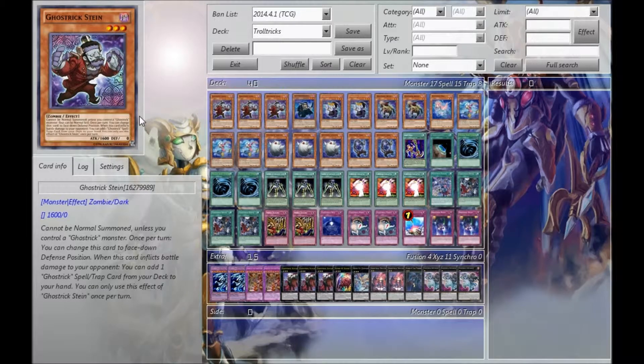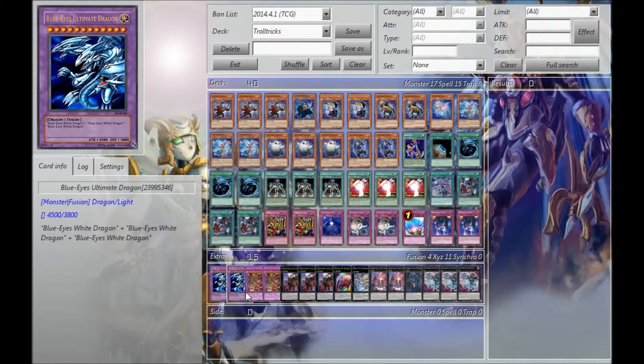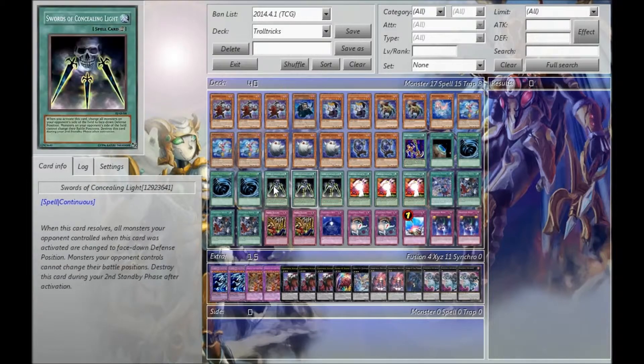Alright, what's up? Time to do that deck profile for the Troll Tricks build, and I'll do a separate video for my actual Ghost Trick build. So if you've been following the deck for a while, you'll know that the extra deck has changed quite a bit. I used to have something else — a few other ridiculous fusions I can't make just for fun — but I'm slowly thinking of what to add in here. It's a mixture of what I actually use in my real build, so I'll just get into it and explain it.